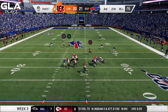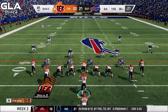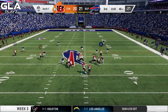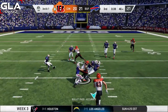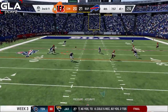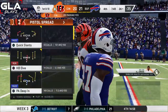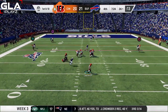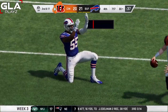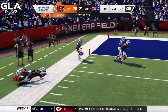Second and seven at the 35 — a completion underneath gains about four. Third and three, I do a zone run to the left with Mixon and he gets the first down. Third and seven at the 46 — Boyd is open in the middle, completed for a first down. Second and 11 at the 41 — AJ Green makes a great catch for a first down. First and 10 at the 24 — no one's open and Trevor gets sacked down to the 30. Second and 17 — AJ Green is wide open and the pass is completed, getting us down to the six yard line.